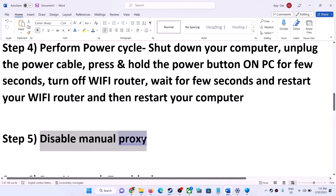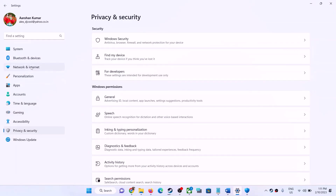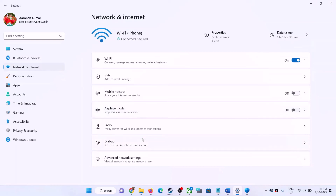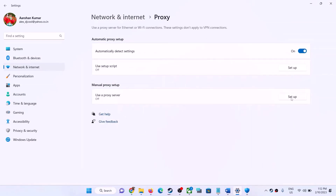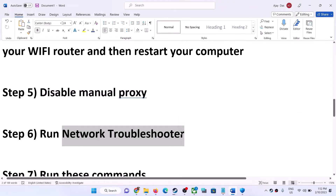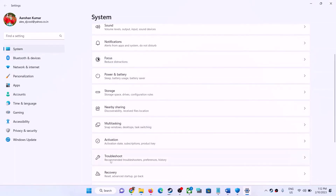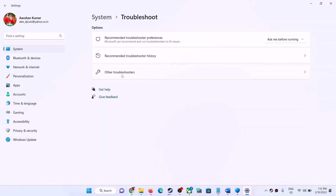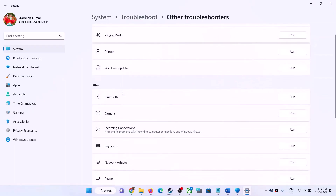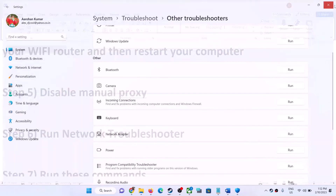The next step is to disable manual proxy. Open Windows Settings, go to Network and Internet, then Proxy — if proxy is on, turn it off. Next, run the Network Troubleshooter. Open Windows Settings; if you have Windows 11 click System then Troubleshoot, if Windows 10 click Update and Security then Troubleshoot. Click 'Other Troubleshooters', find 'Network Adapter', and click Run. Once the troubleshoot is complete, restart your computer and launch the game.